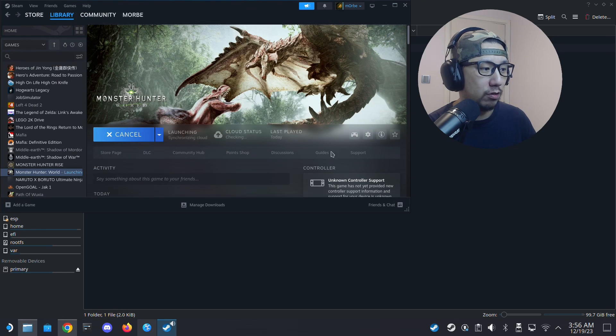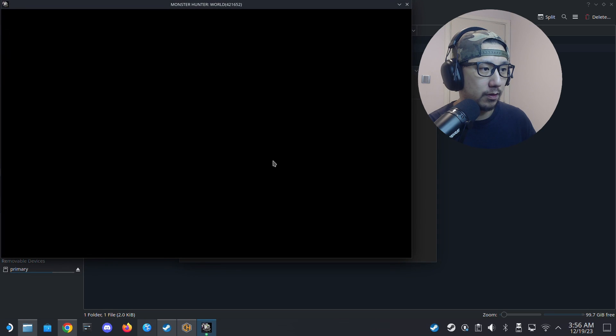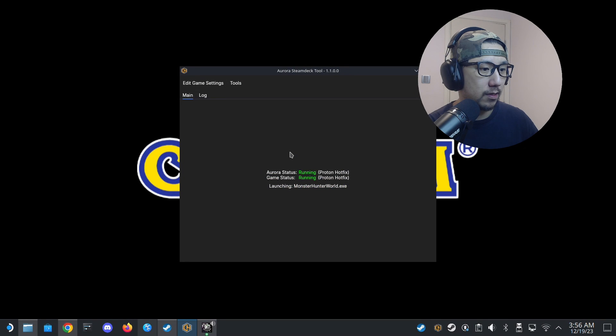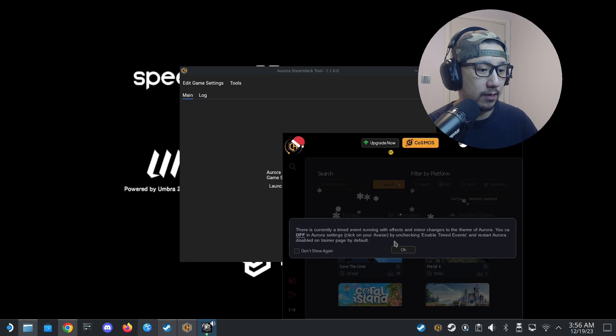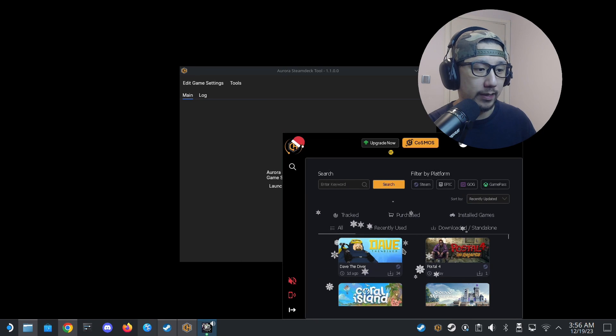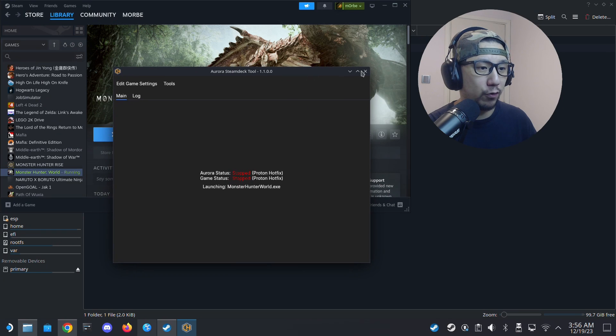Once it boots up, the Steam Deck tool boots up along with it. The game loads and everything is working. That's how it works for Steam games — very simple. Now let me show you how to install it for your Epic Games launcher and Uplay as well.